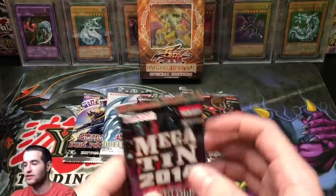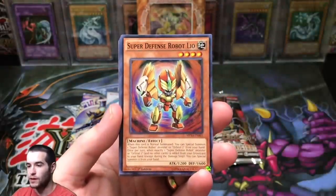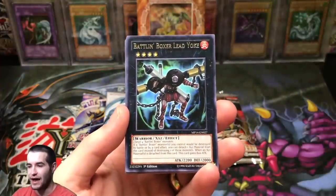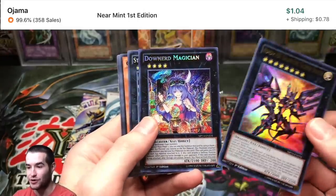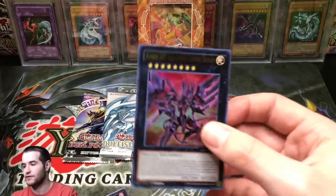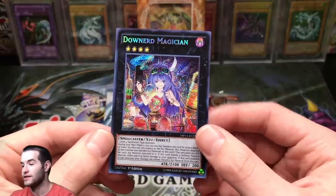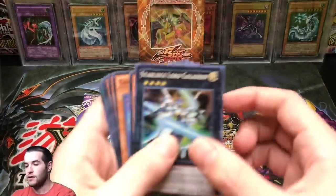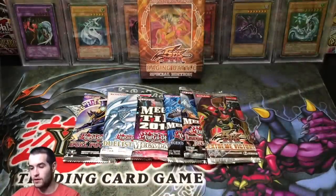Let's go to 2014 Mega Pack. This actually has some valuable cards in it because this Mega Ten is so old that the cards are actually pretty valuable. We got Vampire Kingdom, Brotherhood of the Fire Fist Wolf, Super Defense Robot, Ghost Trick Scare, Ghost Trick Mummy, Starship Spy Plane, Battlin' Boxer Lead Yoke, Number 107 Galaxy Eyes Tachyon Dragon — that's a good one. Down Nerd Magician — this used to be a few bucks. Galaxy Eyes Tachyon Dragon Ultra Rare, that's an awesome pull. Secret Rare Down Nerd Magician. Star Leeds Lord of Galaxian. We got a bunch of Ghost Ricks — Ghost Ricks Mansion. That's a pretty good pack.